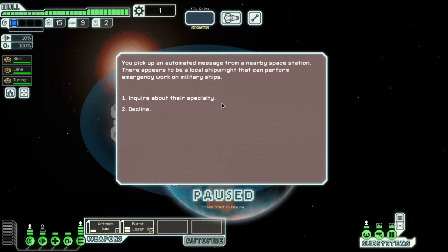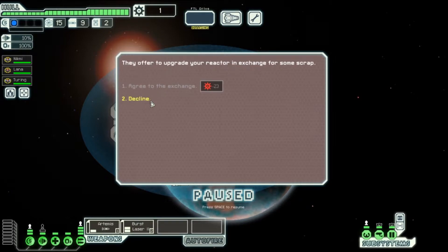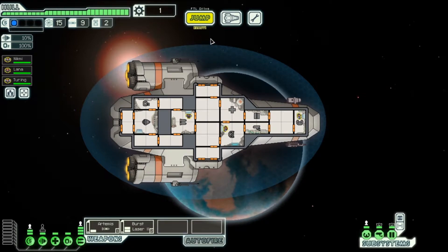We pick up an automated message from a nearby space station — there appears to be a local shipwright that can perform emergency work on military ships. We're not damaged but we can inquire. They want some scrap and unfortunately we don't have enough. We only had 10 anyway, so we turn them down, thank them, and move on.